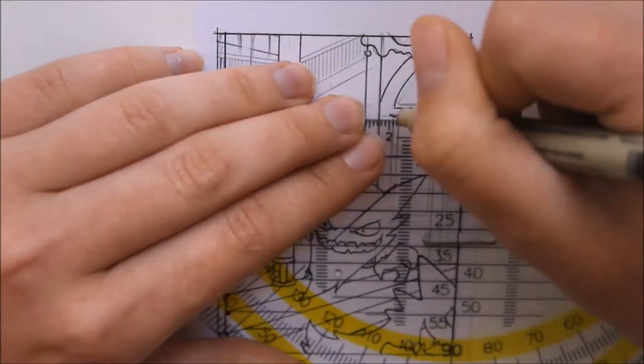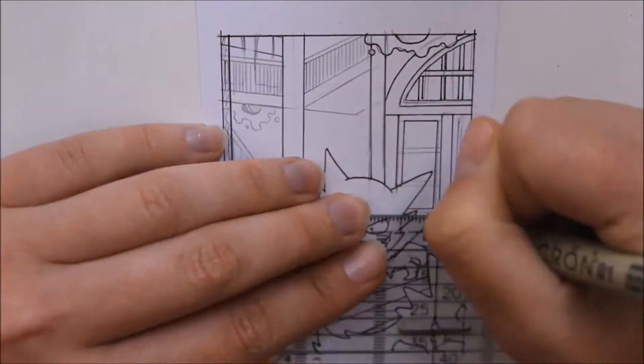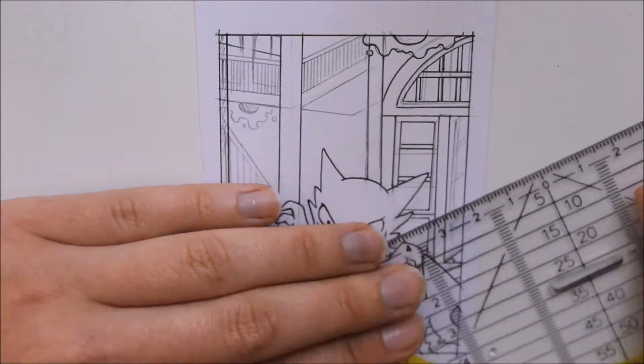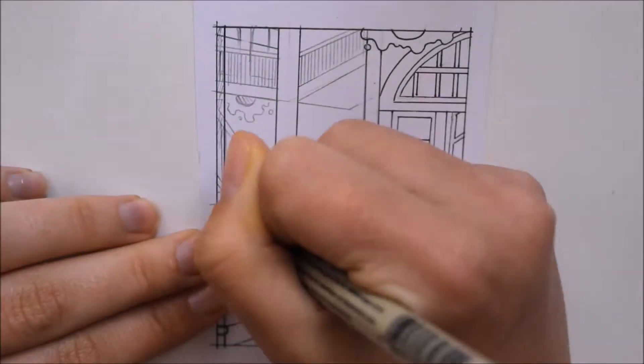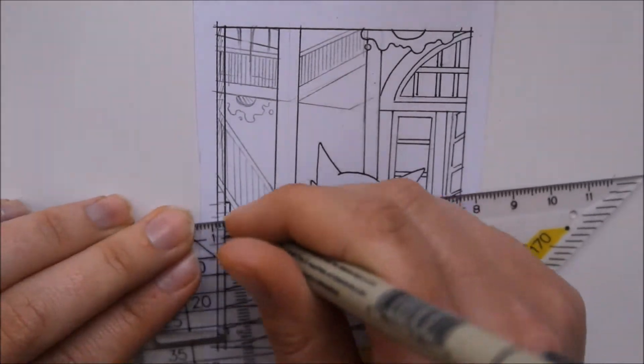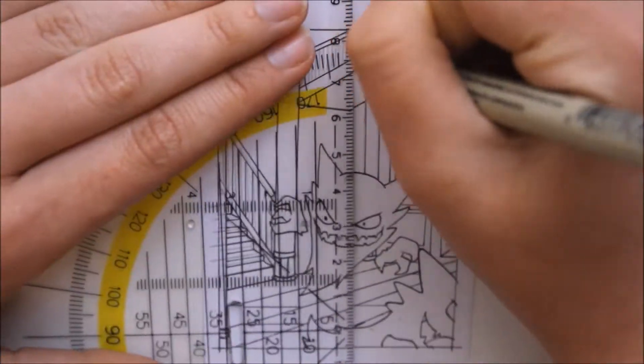Initially I only wanted to draw one Haunter in the middle of the card, but after some cards with more than one Pokémon it felt kind of empty, so I added another Haunter and also some more or less hidden Gastly. I didn't draw the Gastly completely, because it isn't a Gastly card after all.